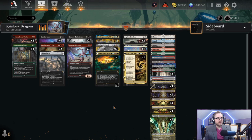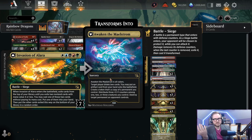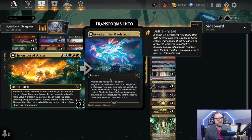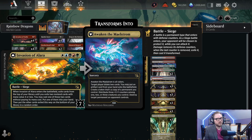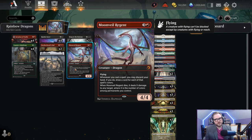Four of them in fact. Invasion of Alara has seven defense counters. When you cast it, you exile cards off the top of your deck until you get two non-land cards with four CMC or less - you play one for free and put the other in your hand. When you defeat this battle you get Awaken the Maelstrom: draw two, put an artifact from your hand onto the battlefield, create a token copy of any permanent you control, distribute three counters among creatures, and destroy a permanent an opponent controls.